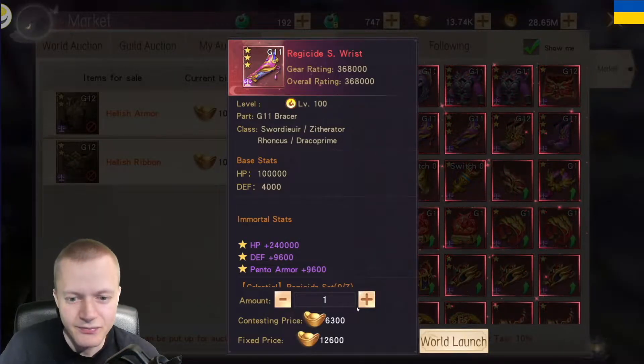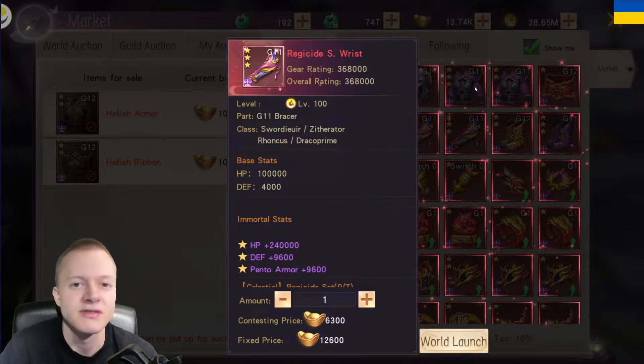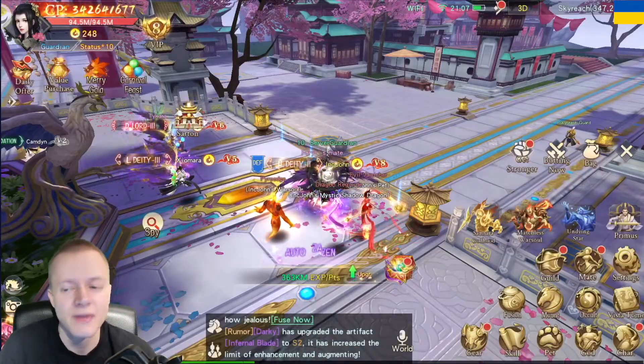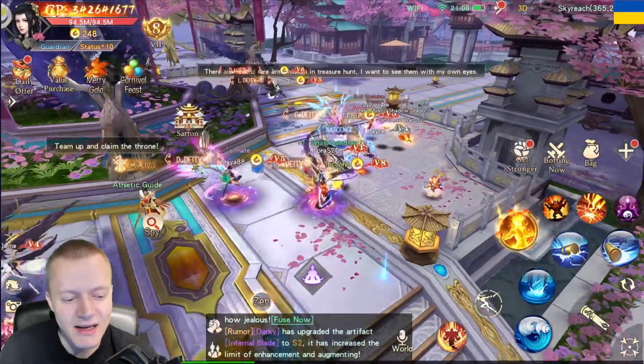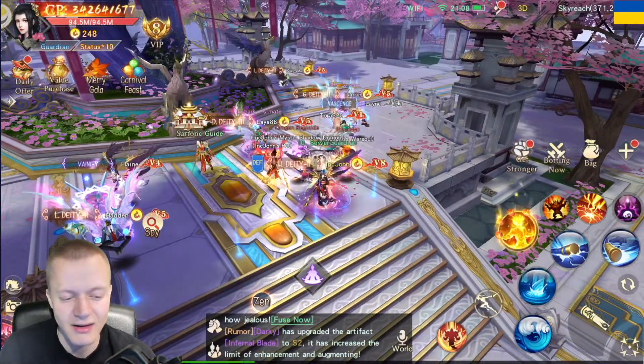If I were to sell this, my secondary account could buy this for 12,600 Psyche, and I'd get probably 11k or something. So it's kind of factual to the thumbnail and title.